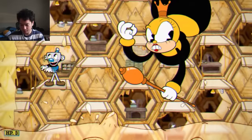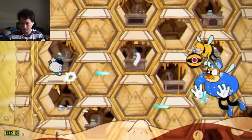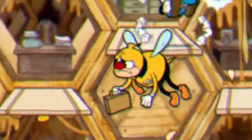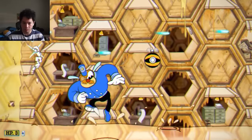We are on the first boss of Isle 3, starting off with the beloved Rumor Honeybottoms. It starts off with the Oi Oi Oi guy coming out — he tosses a little bee bomb that fires spikes, and these poor 9-to-5 worker bees come by. I just shoot them with the peashooter and take care of them real quick, put them out of their misery.